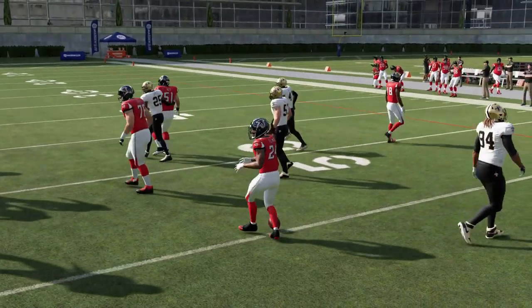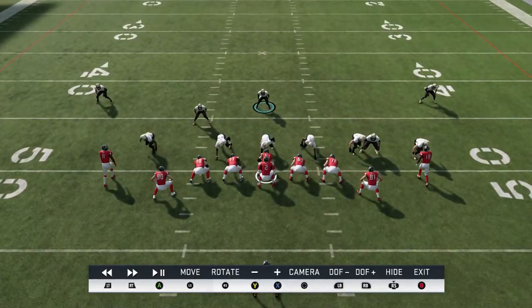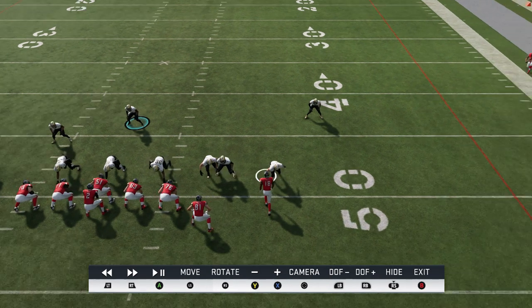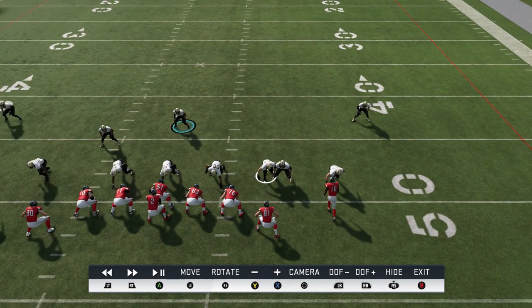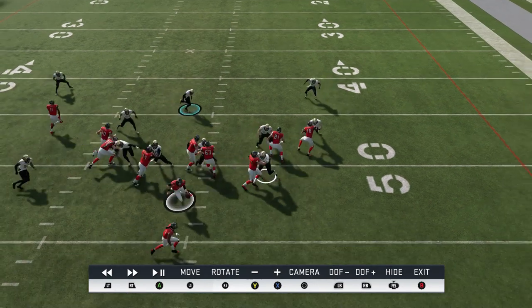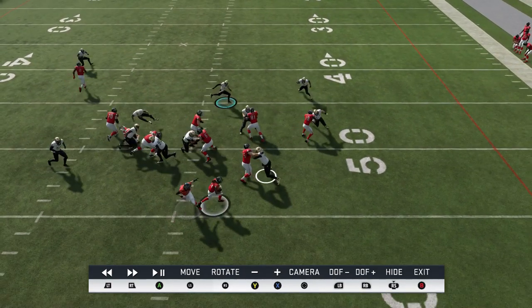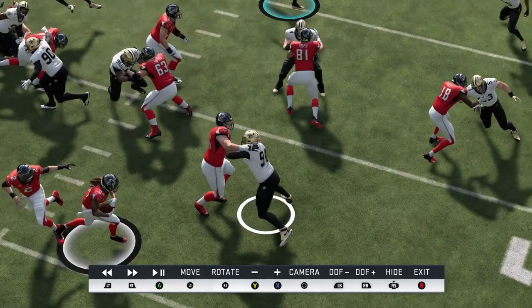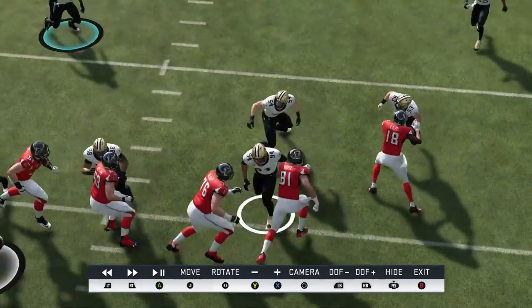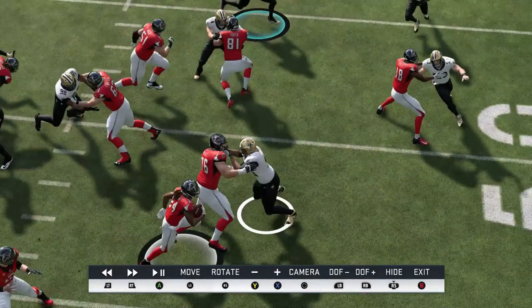I'm not going to spread the defensive line. I bring the safety down, and you can see this guy comes right in off the edge to shut down that lane. I'm spreading the linebackers because most people are running a lot of stretches. The inside is going to be taken care of — if it's an inside run, I have no real issue with that. But if it's a stretch play, I like to get my inside guys as far to the edge as possible.